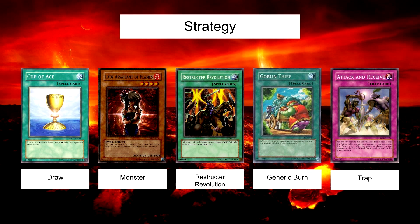If you don't kill your opponent on turn one, it's not really a problem. You have your Attack and Receives ready to do a bit more damage to try and finish them off, and you have your Lady Asylum of the Flame in defence mode ready to be flipped and do some more damage. Due to the nature of the cards in this deck, every card you draw from that point on is probably going to kill them anyway — just burn them to death.